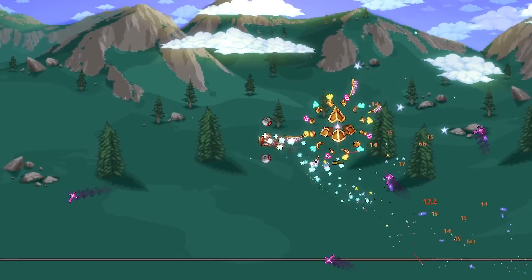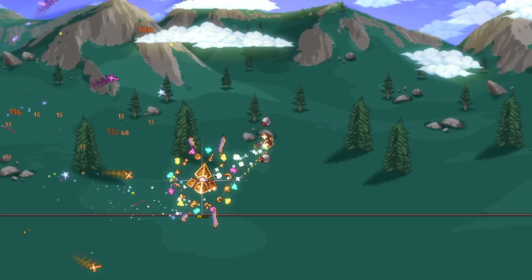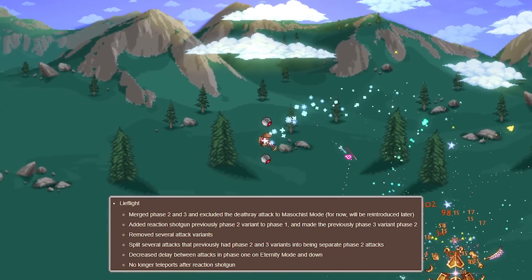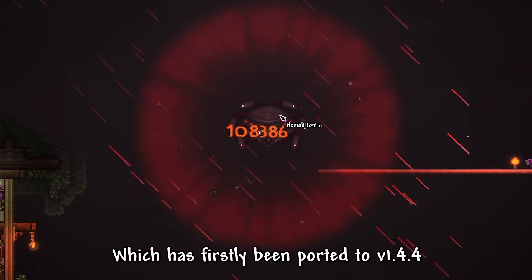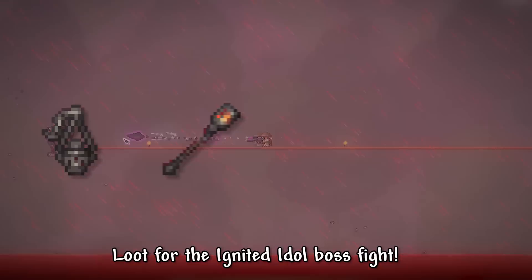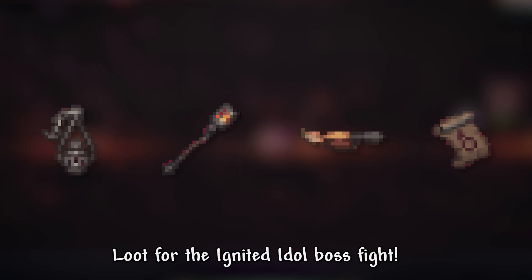In June, Fargo's received another round of reworks for the Li-Fi boss. There aren't any really big major changes, so I'll just list all the changes on screen. Next mod on the list is the Glory mod, which has firstly been ported to 1.4.4, as well as receiving a full set of loot for the Ignited Idol boss fight.